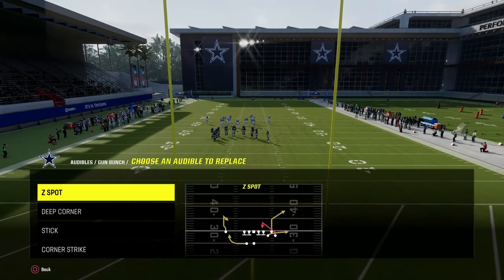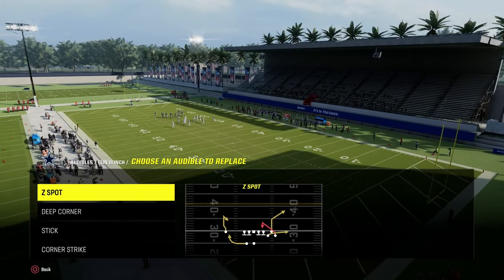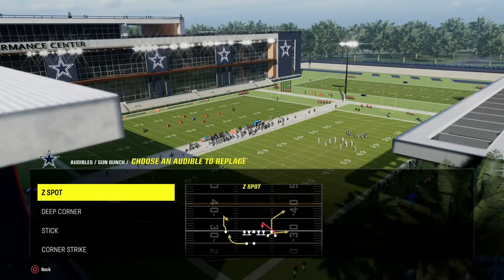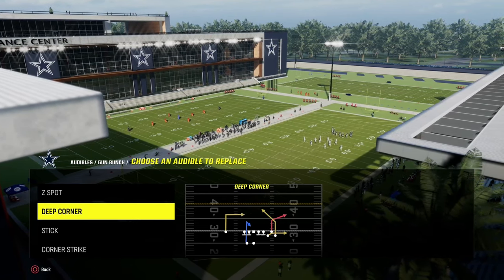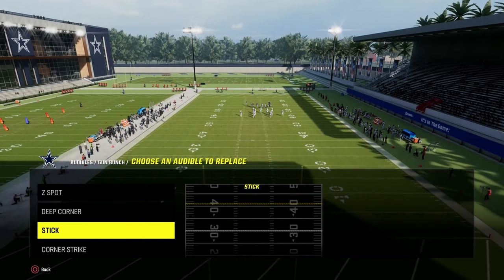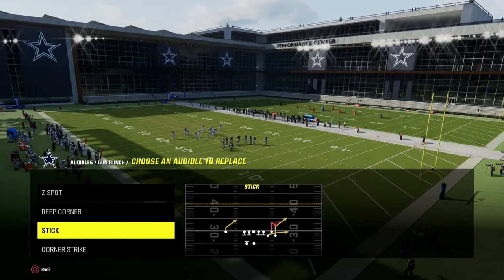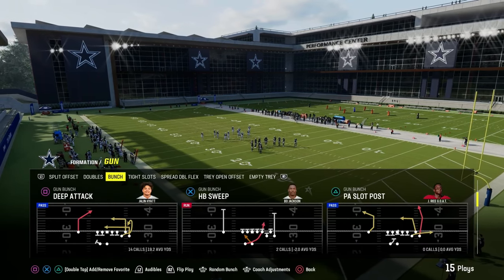What's cool about West Coast Bunch is you have corner routes that break at different depths. For example, you have Play Z Spot which has a deeper, more vertical breaking corner route. Then you have a play like Deep Corner that has a sharper breaking corner route. The same is true of Stick and Corner Strike — Stick has more of a slant-out or sharp cut short corner, while Corner Strike is more of a deep corner.